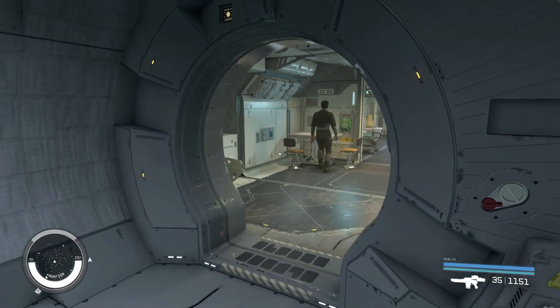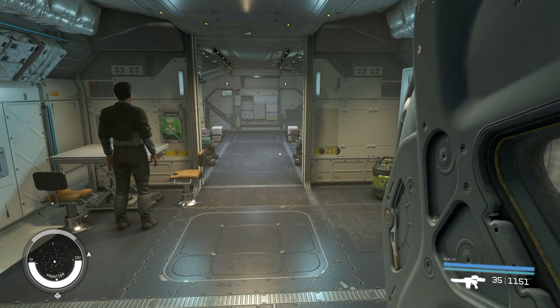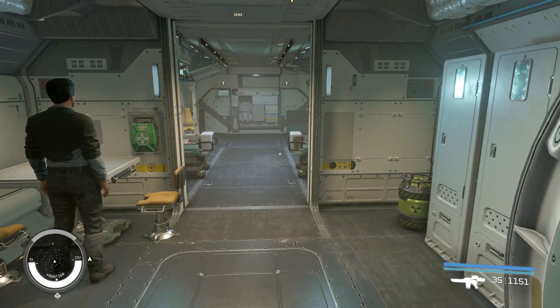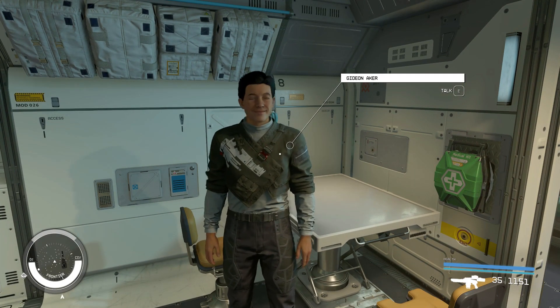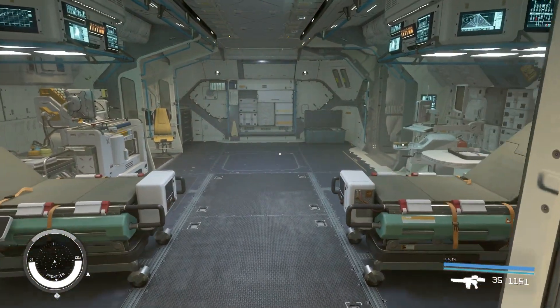And here is the infirmary. I do have an additional crew member. I think I've got to spend more perks to have more crew — I'm at the max right now of four. He is a missile guy, ballistics and missile guy, so he improves your missile system and your ballistic weapons like cannons and stuff.